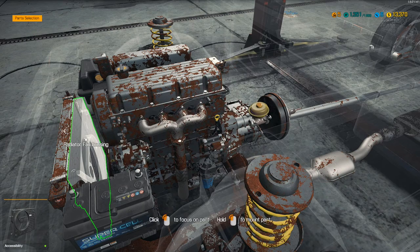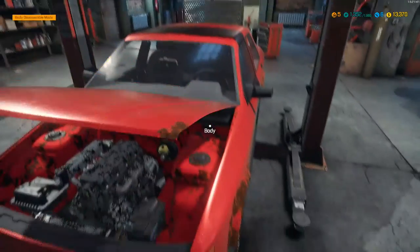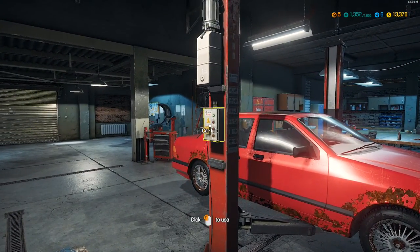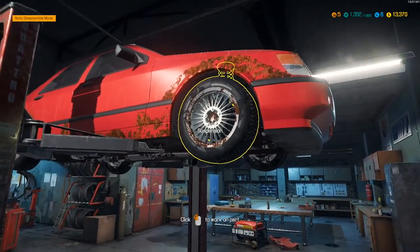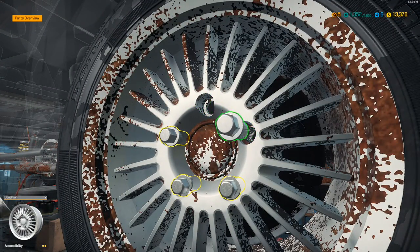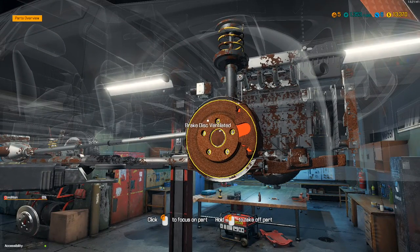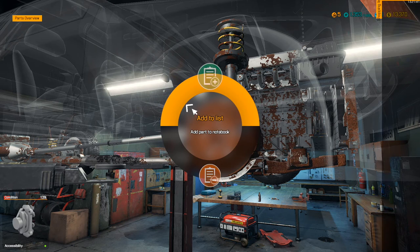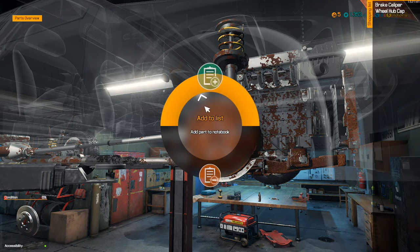Everything is brakes and suspension, so let's just tear into this thing and see if we can figure it out on our own. We're out of options — no more test paths or test track runs. Let's take the wheels off. That's a bad brake right there — one part we hadn't discovered yet — calipers in terrible shape. Let's add this to the parts notes, and the brake disc as well.